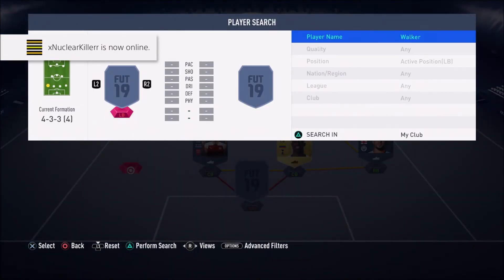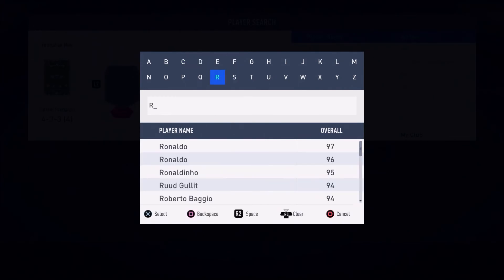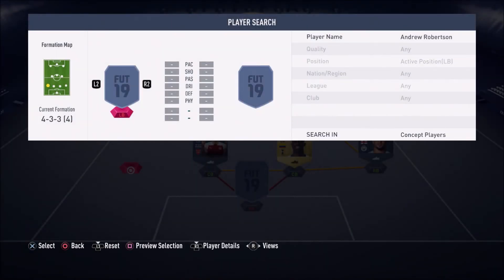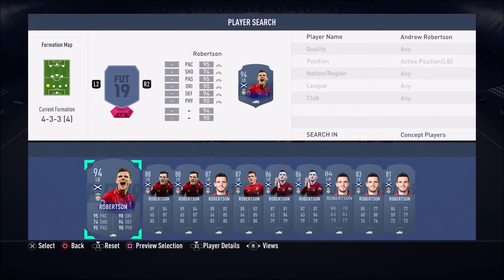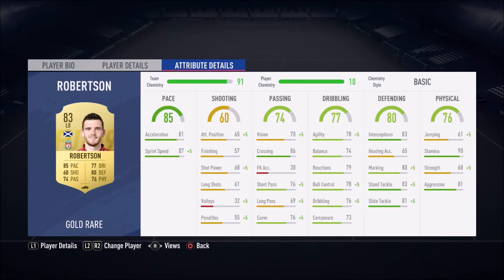In the left-back position, we have your boy Robertson. I know it's not his Team of the Season card — we're going to use just his normal gold card. Robertson, we don't need his Team of the Season. His gold card is still insane and overpowered — it can get the job done. It's an 83-rated left-back card. His stamina is 90, and in real life this guy runs around like a headless chicken with bags of energy. He's got 87 sprint speed, 83 stand tackle, 81 slide tackle, and 83 interceptions.